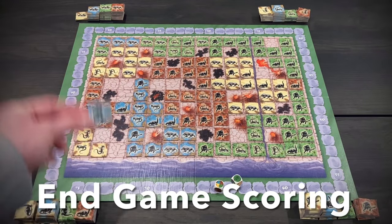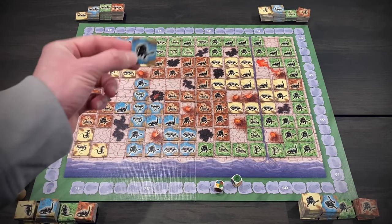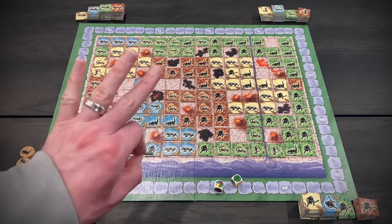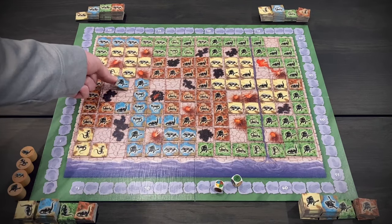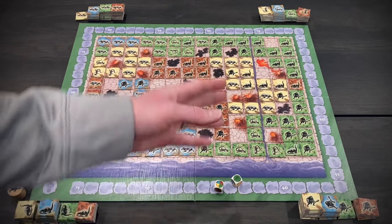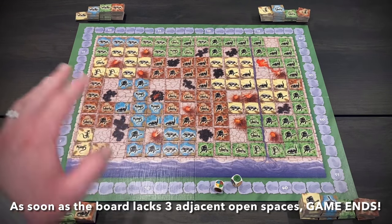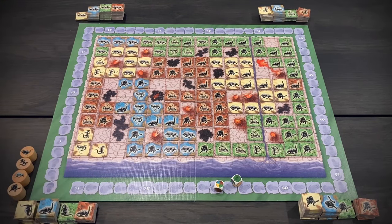Now let's tackle the all-important endgame scoring. I like to teach scoring first because it really helps with the rest of the game. As soon as a player places a tile in such a way that there are no longer three open spots touching each other, the game ends immediately. So that's how you know when to end the game and begin scoring. The whole strategy of the game centers around this endgame scoring, so once you grasp this, you can understand how to do well in the game.